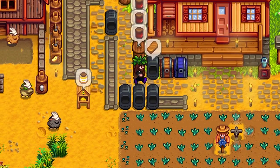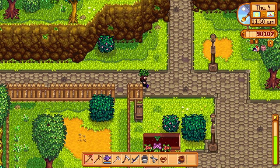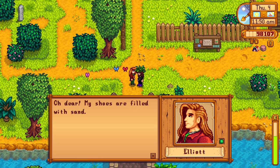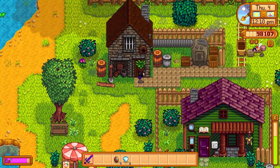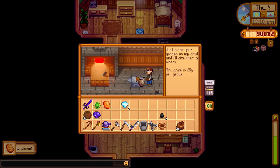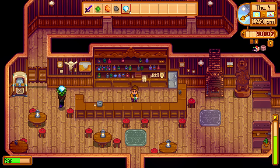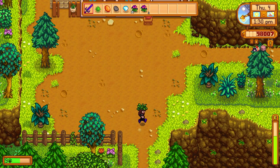Lots of goodies ready today — blackberry and wild plum, awesome. Going to hand out some gifts and then finish up that bug meat challenge. Hello Elliott! Let's get these geodes opened up at Clint's. What's up Gus — I got a diamond for you. Finally got one heart with him!